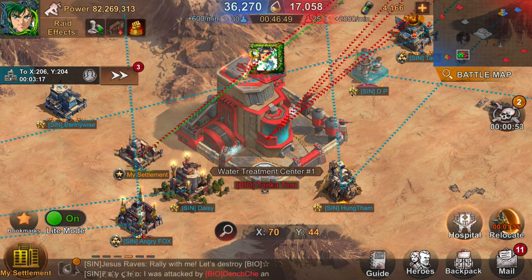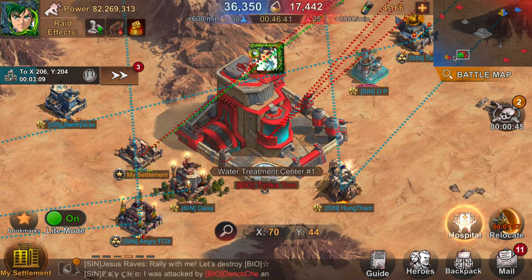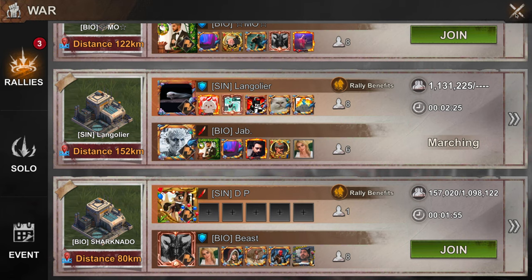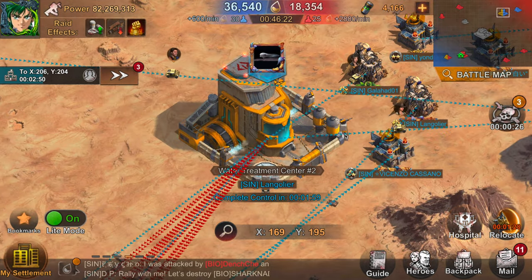Moving around actually loses you more points, because as you move you're going to be recalling all your troops from reinforcements, settlements, buildings, and gatherers. It's a great way to evacuate your troops quickly, but on the flip side you'll have to send them out to occupy buildings again, which will cost you points in the long run.